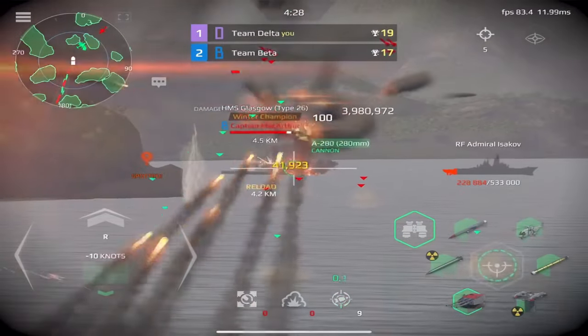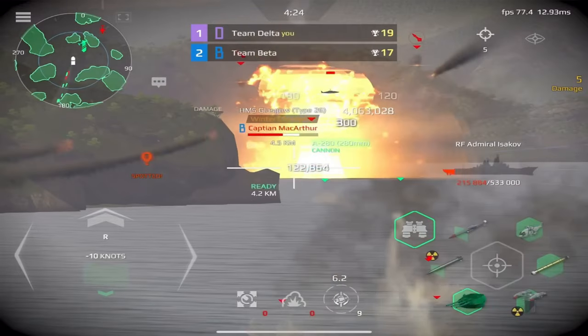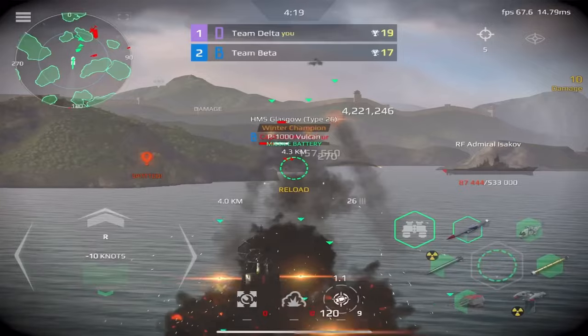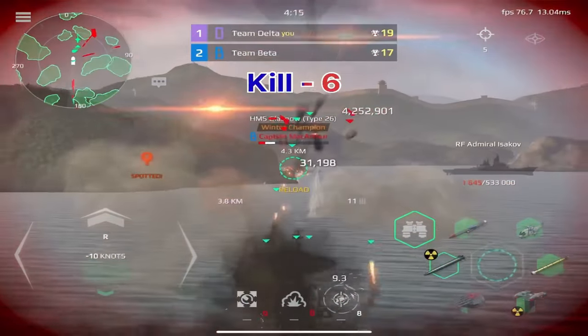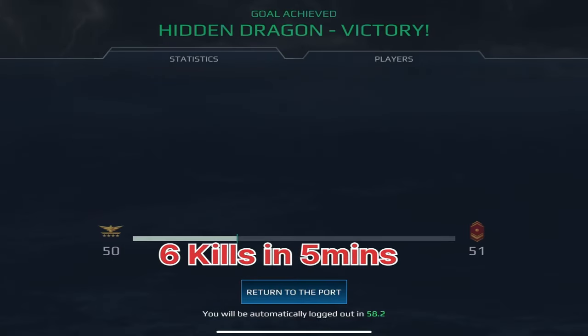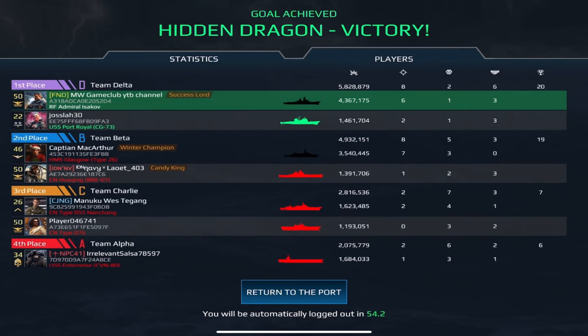Battle stations. Torpedo — super quick. Prepare for deployment. Railing — explode. Railing forces have broken off.